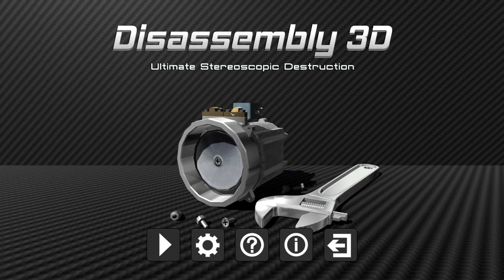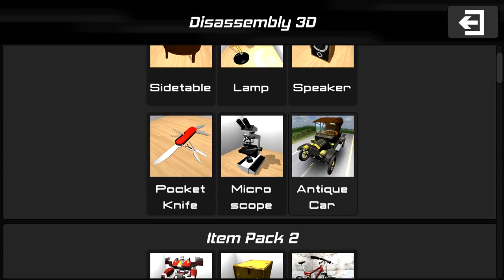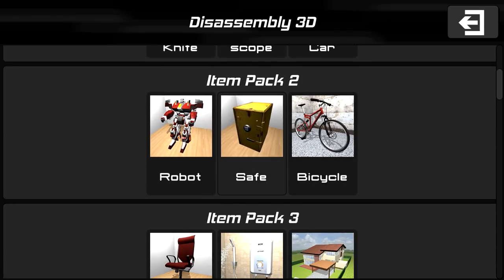Hey what's up guys, Spears here and welcome to Disassembly 3D. This is kind of like BeamNG but not really — more like BeamNG mixed with car mechanic simulator but more destructive. The game looks like it was made in 2001, but as the name says, you take things apart. It's kind of like an Ikea simulator — you've got a side table, a lamp, some speakers.